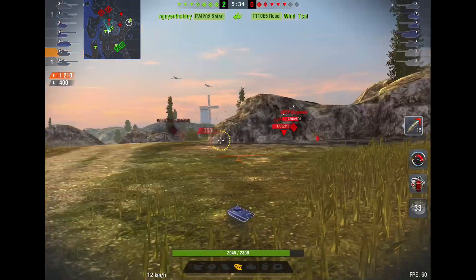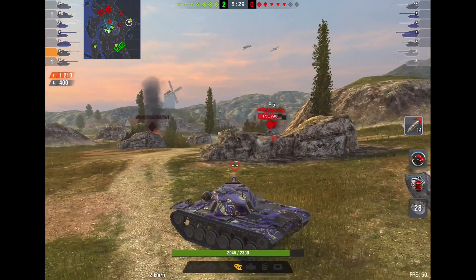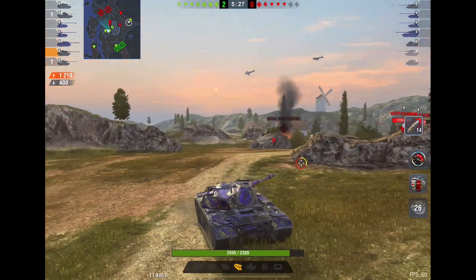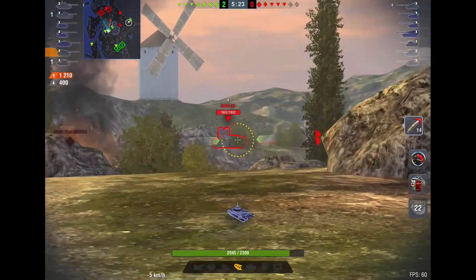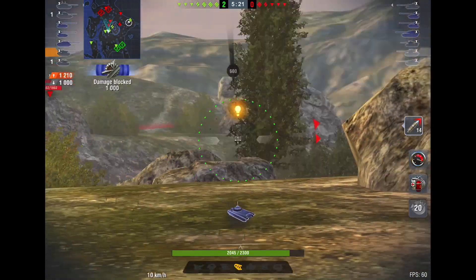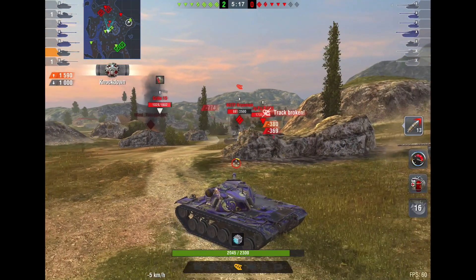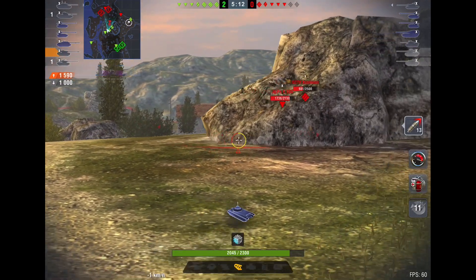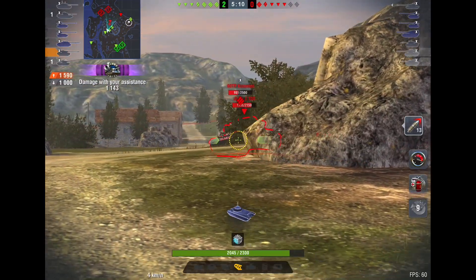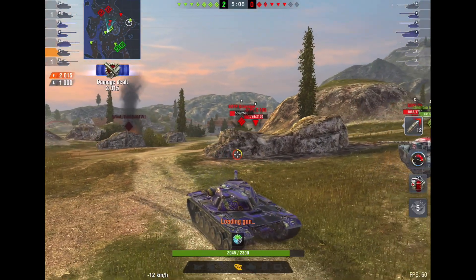I don't want to get overly aggressive too quickly, and I think that's a mistake a lot of people make — thinking that yeah, they're backing up, I can just push on in no problem. Sometimes it's to lure you into a trap, and oftentimes on Mines, as you can see with the Grille back there, they want me to push on over because then they'll get some easy shots, maybe even track me, and be able to rip me apart. So instead, I'm just taking it nice and slow, and picking them apart piece by piece.